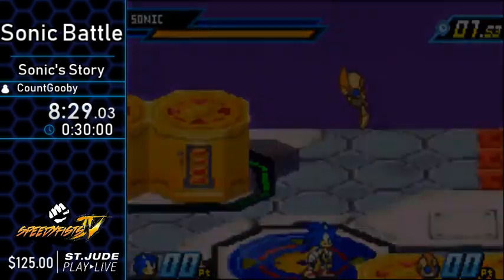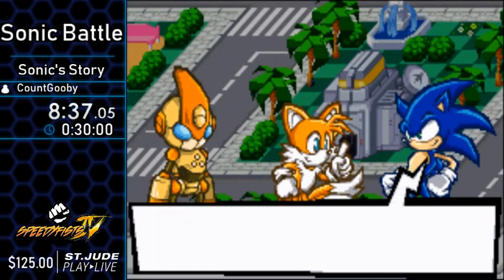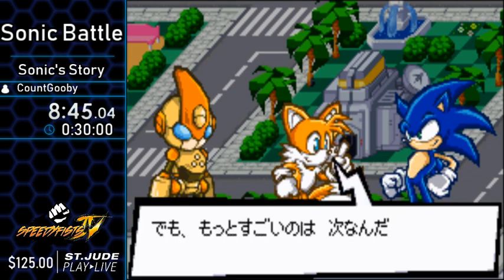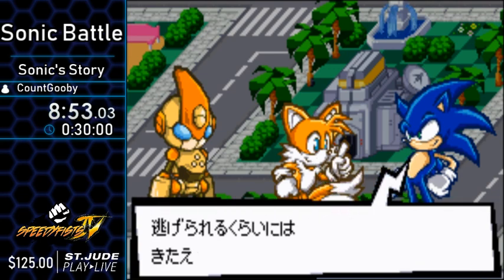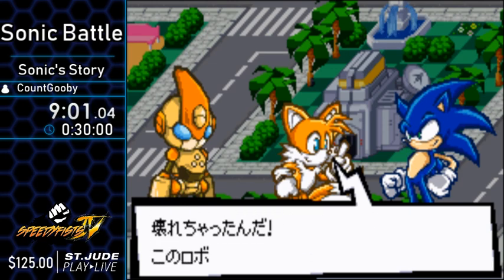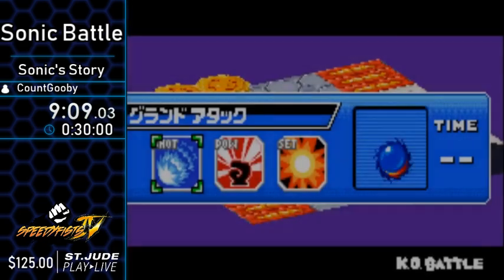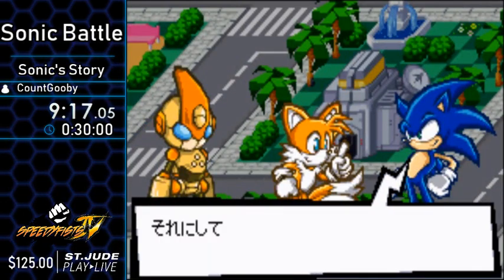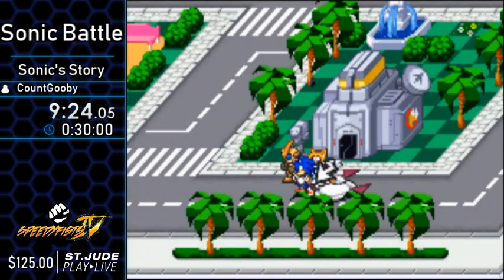Tails is going to ask us to do a stock battle, but we're going to say no and just quit out of it. The game is reminding me to press R to customize Emerl — if you press the R button on the side of your controller, you can upgrade Emerl. It wants us to do it so bad, but we just never do. We're going to quit out of that — it's just an optional fight.